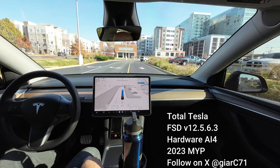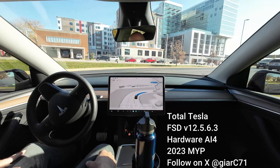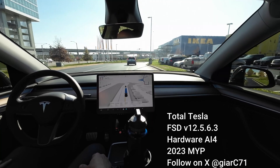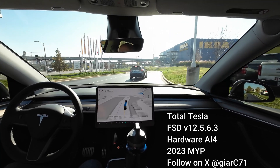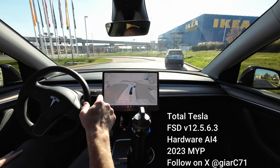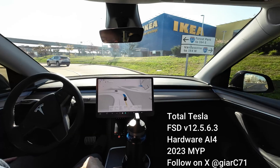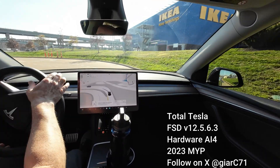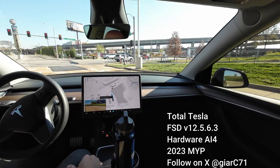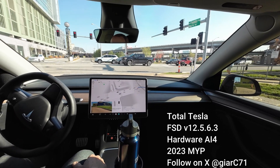This is FSD version 12.5.6.3. We're on the highway stack. I need to go that way — please go that way. Almost curved it, that was not good. I was confused with that entrance; could have gone the wrong way.